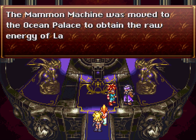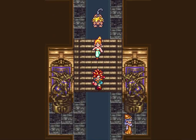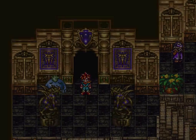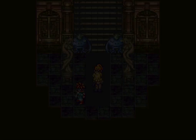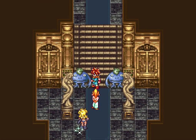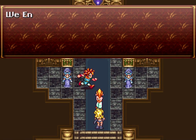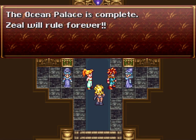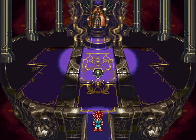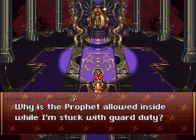The mammal machine was moved to the palace to obtain the raw energy of Lavos. These fools, if only they could see the future. So now all you have to do is head to the center pathway to access the ocean palace. I'll save here and then let's go. The queen took Schala with her to the ocean palace - we enlightened ones will finally attain immortality and complete the old rule forever.